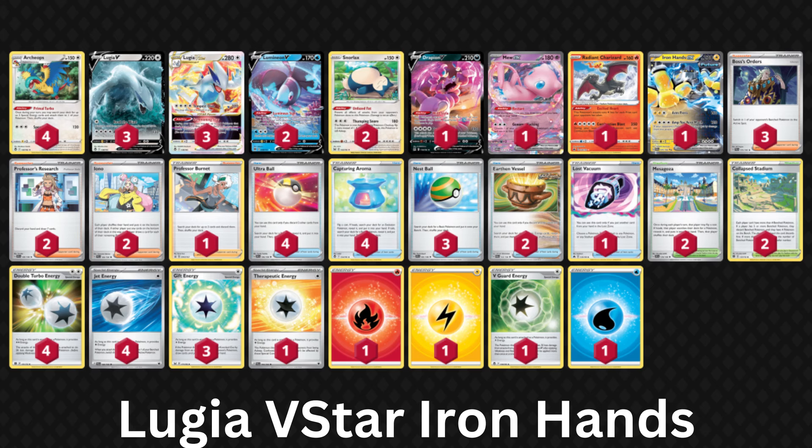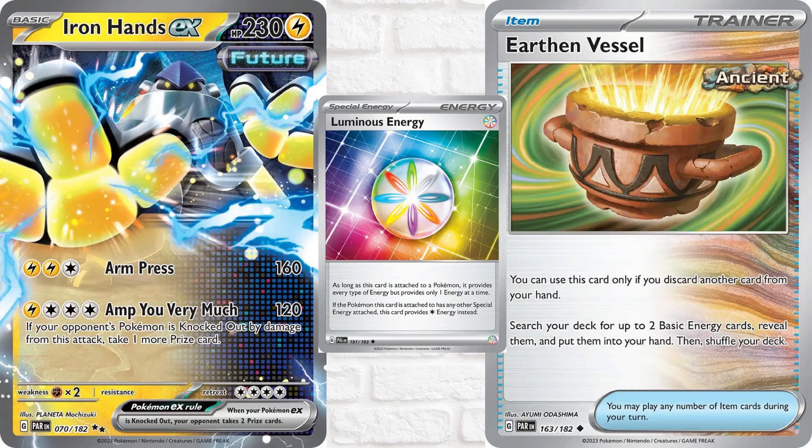For the Iron Hands build, I like the inclusion of Earthen Vessel, which discards a card from your hand and goes and gets up to two basic energy from your deck. It's more ways to put Archeops in the discard pile, and the basic energy build offers up the ability to attack with Lumineon, Radiant Charizard, and Iron Hands. Since this list essentially swaps out Squawkabilly for Iron Hands, it's only 1900 credits to add what you're missing. I also like this build because I maybe sometimes forget that Luminous Energy is useless when you have another special energy attached to the same Pokémon — the basic energy build is much more idiot-proof.